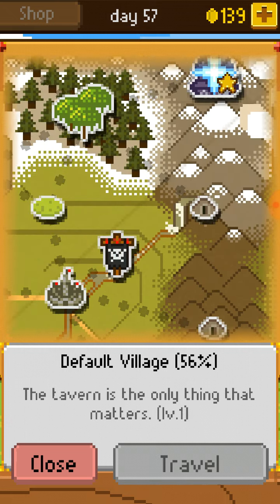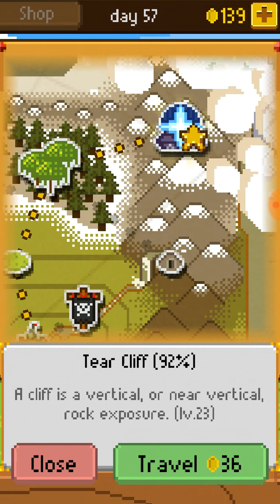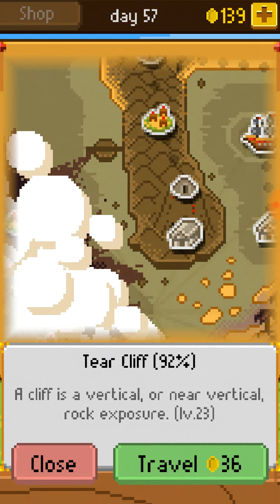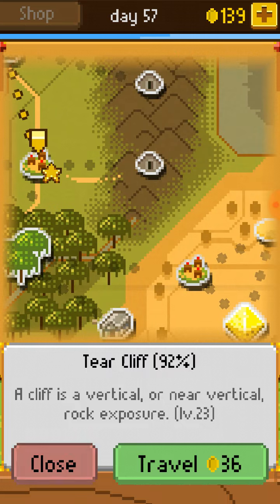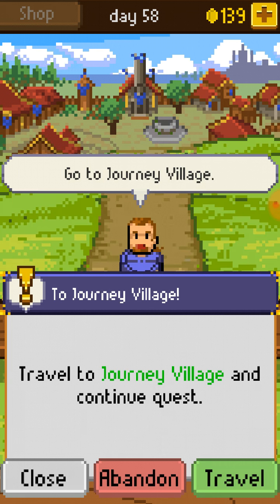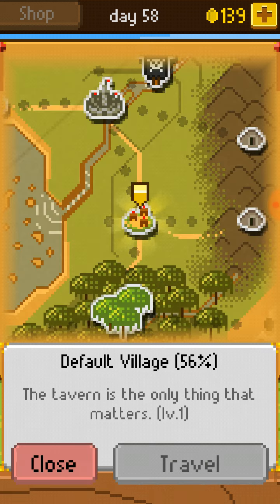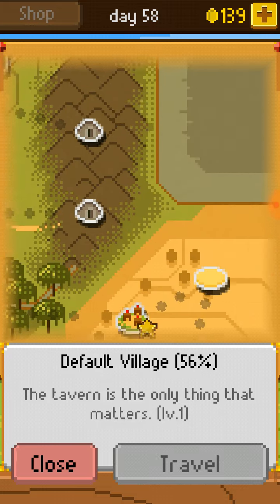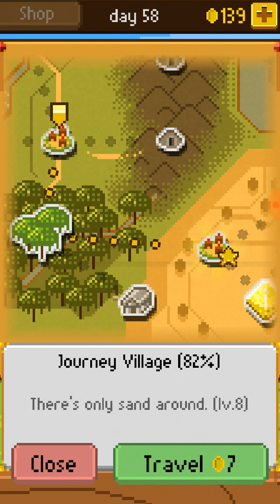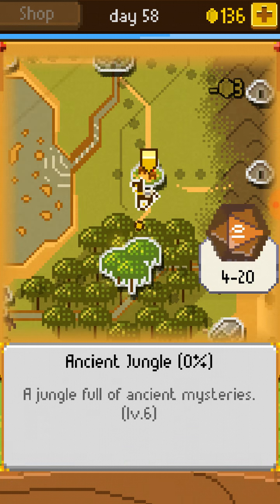Why does it say the gold here in Default Village? Tear Cliff is — can I zoom out on the map? I know we can travel to Journey Village by starting that quest. There's Journey Village. We gotta go to the jungle first.